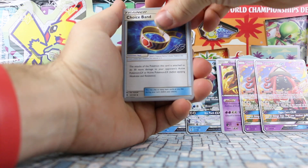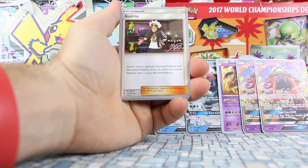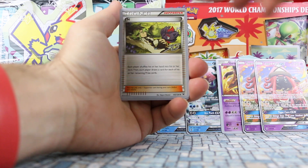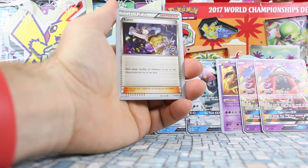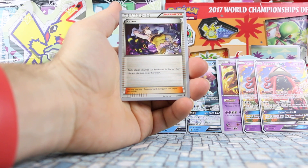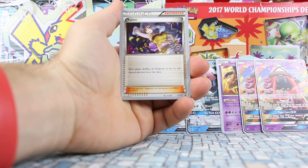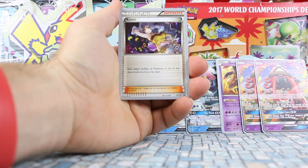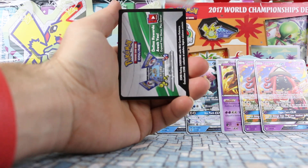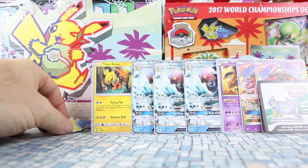Choice Band also, as we've seen that in every single deck. Field Blower. And then Float Stone. Guzma as well, which we've also seen in every deck, along with N. It's amazing how similar all of these decks are. Karen — that's not one we've seen in any of the last couple of videos. This is another promo that came out towards the end of last year, I think it was in one of the Battle Arena decks. Each player shuffles all Pokemon in his or her discard pile into his or her deck. And then we have some Generations Pokemon Center Lady, and the Code Card to unlock the cards in the game.